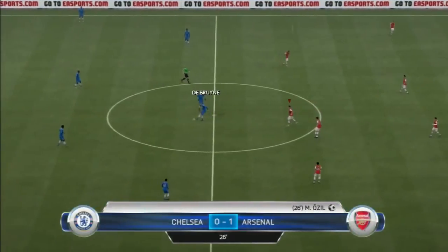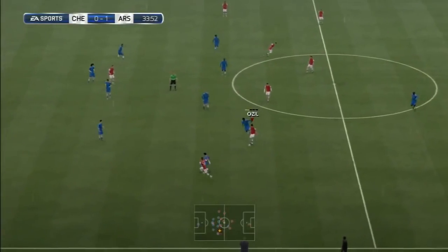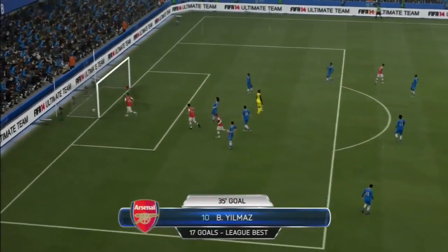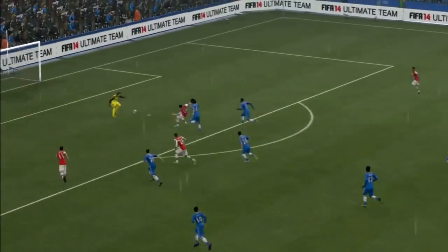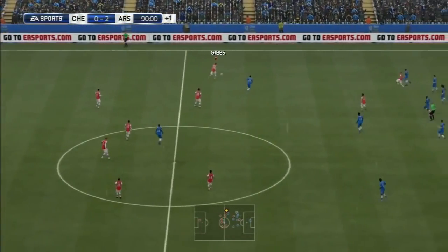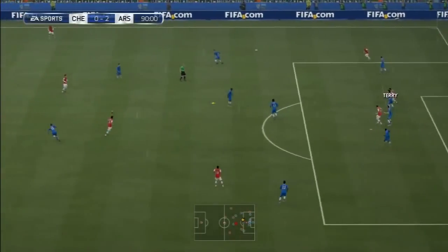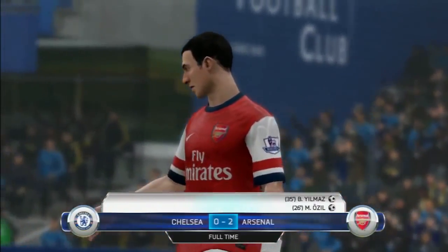I couldn't believe how easy I was finding this match. Chelsea weren't really doing too much - they had the odd chance with Dembele but nothing worth showing. A lovely little pass from Ozil to Gibbs, into Yilmaz - and look at this goal, that touch was insane! That's my 17th goal with Yilmaz in all competitions. Look at how he opens up his body and side-foots it in - a really nice new animation EA put into the game. I sat back the rest of the match after going 2-0 up, and there we go - a 2-0 victory at Chelsea, one of the biggest results of the season.